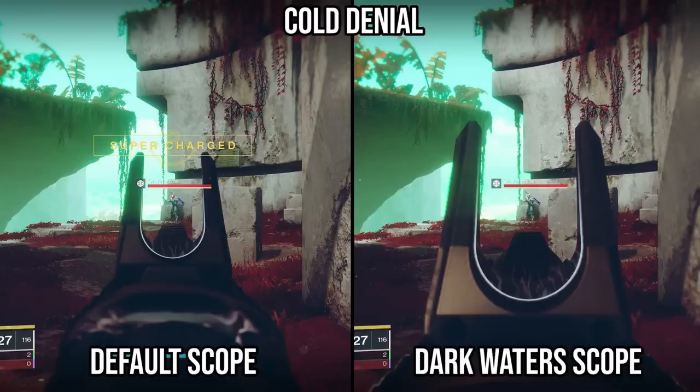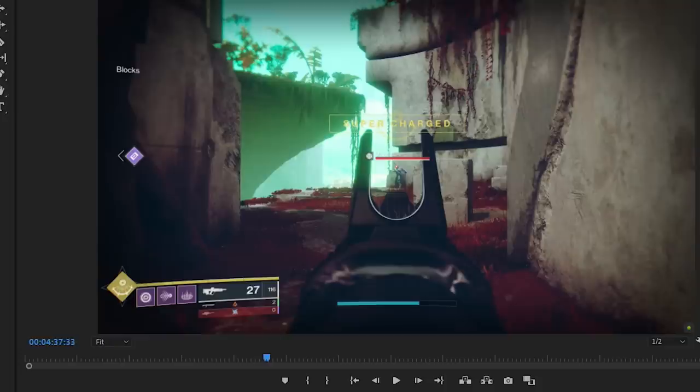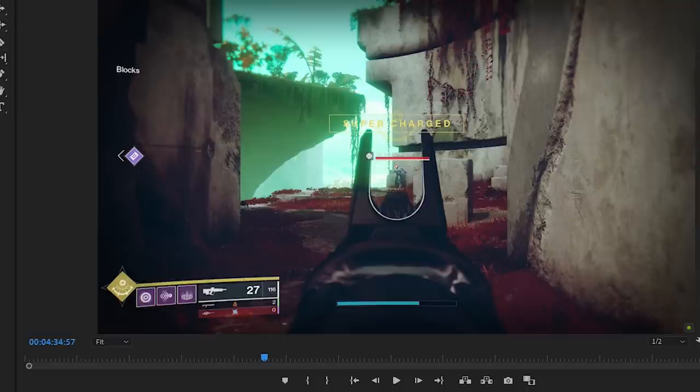He's partially right. I noticed right away the Cold Denial ornament called Dark Waters really changes how things look when you're ADSing the gun. Here it is compared side by side with the default Cold Denial. I'm at the exact same range in both pictures. The OG Cold Denial scope has a thicker red dot and the U-shaped window of the scope is much closer to the target. The Dark Waters scope has a smaller red dot and you can see much more around your target within the scope window. It almost looks like our eyeball is much closer to the scope itself — it's cleaner.